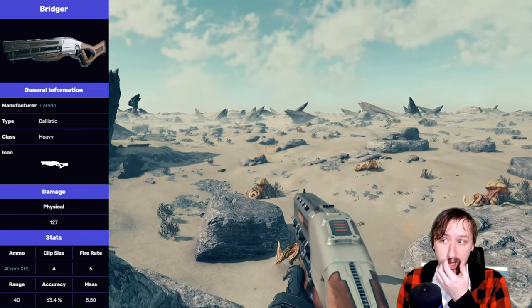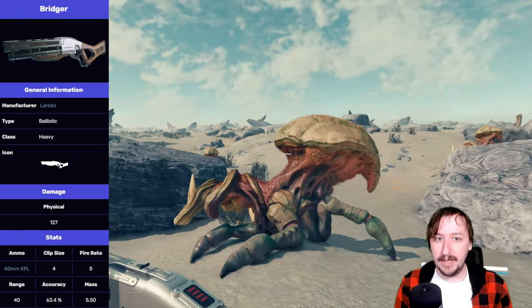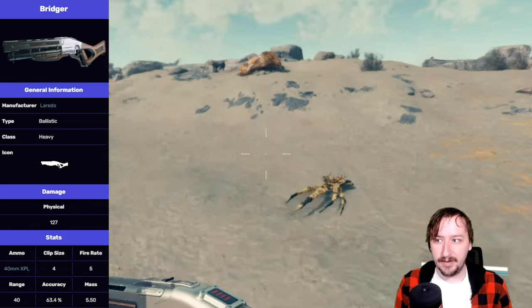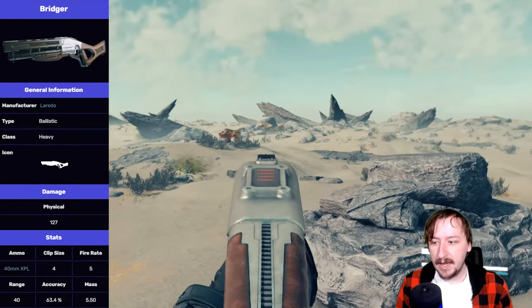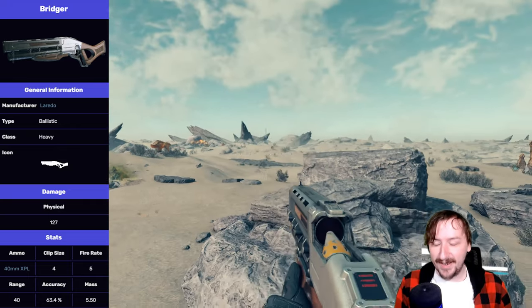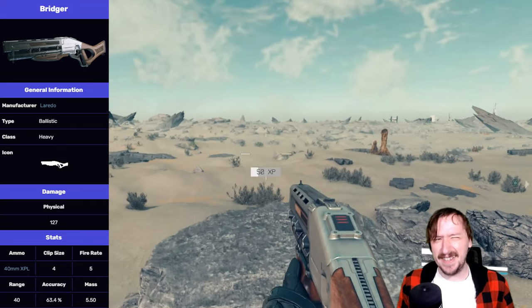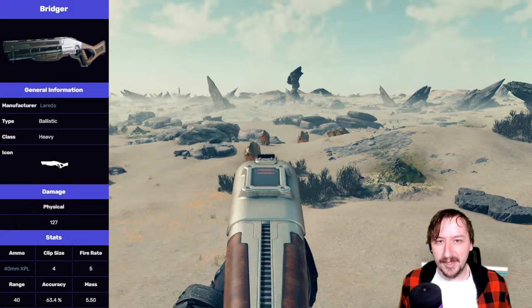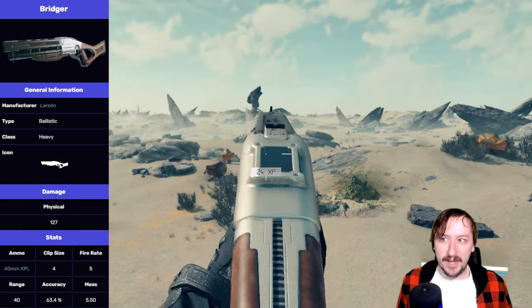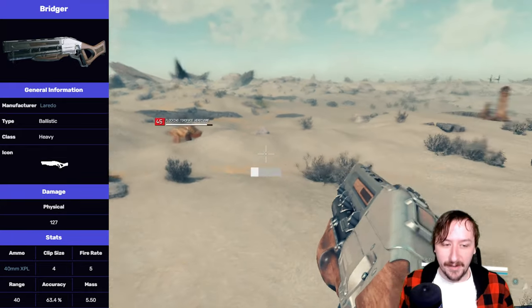This one holds four rounds base, which is pretty decent — a grenade launcher doesn't need to hold very many rounds in the first place. This one has a rate of fire of 5, one of the lowest in the game. Again, not a huge deal for a grenade launcher; you don't need to be shooting super quick as long as it's not painfully slow.